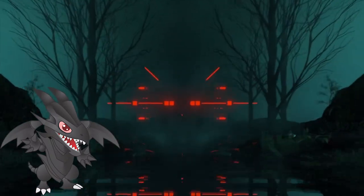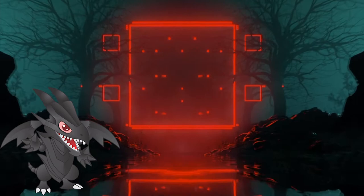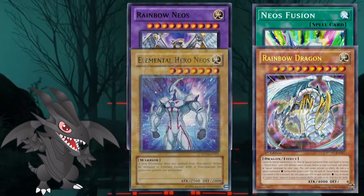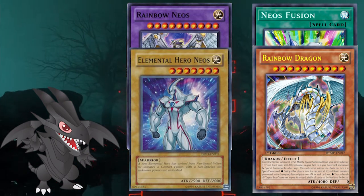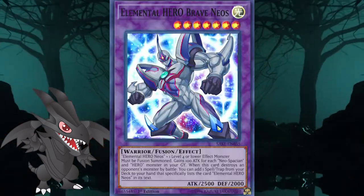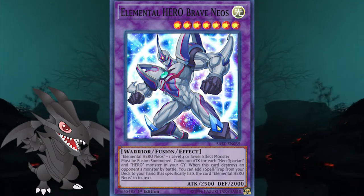Unlike the Assault Mode engine which we talked about last time, this one has seen competitive play in the TCG. The variant which has seen most success is the Rainbow Neos one. The build of that engine is rather simple: one Neos Fusion, one Rainbow Neos, and one of each material — those being either Rainbow Dark Dragon or Rainbow Dragon and Elemental Hero Neos. Engines focused on other fusions should look similar, though that doesn't hold true for Brave Neos. In his case, the rather generic materials make it so the engine can double as a Foolish Burial, setting up graveyard plays for next turn.